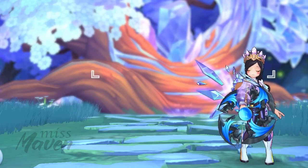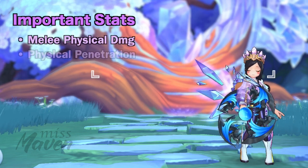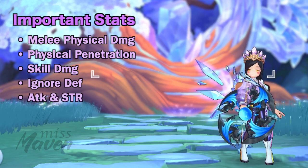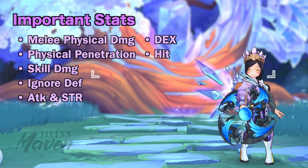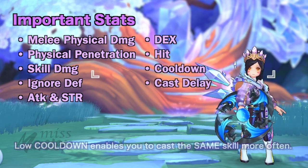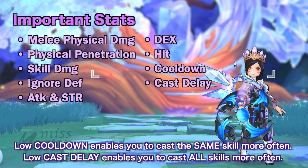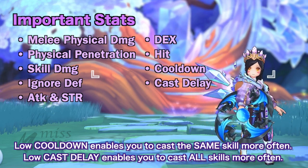To improve the damage output of this build, we want to prioritize increasing the following stats: melee physical damage, physical penetration, skill damage, ignore DEF, and physical attack. It's also vital to have sufficient DEX and hit to prevent monsters from evading your attack skills and to remove the variable cast time of skills. Another important aspect to consider is your skill cooldown and cast delay reduction. Having low cooldown enables you to cast the same skills more often, while a low cast delay enables you to cast all skills more often. Thus, a well-balanced stat distribution is essential for increasing the overall damage output of this build.